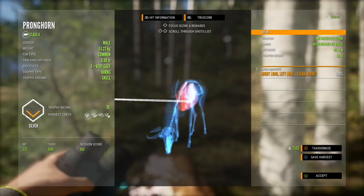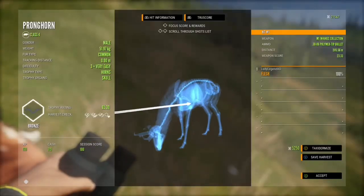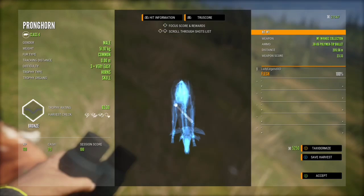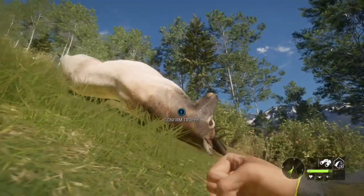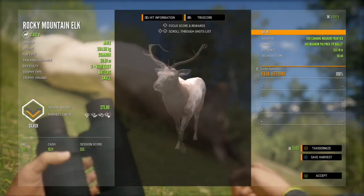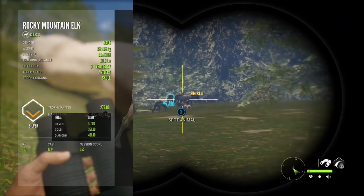That's a silver pronghorn with a trophy rating of 70 — they don't pay too bad. That one's 719; the other one was over 1,000, so getting a vital does increase your payout quite a bit. And that's the level 3 elk we shot. We managed a left lung from over 300 meters — 323.1. Just a silver, not a big boy.